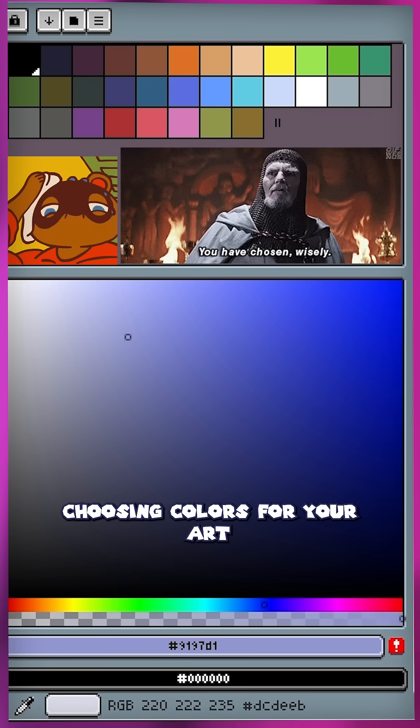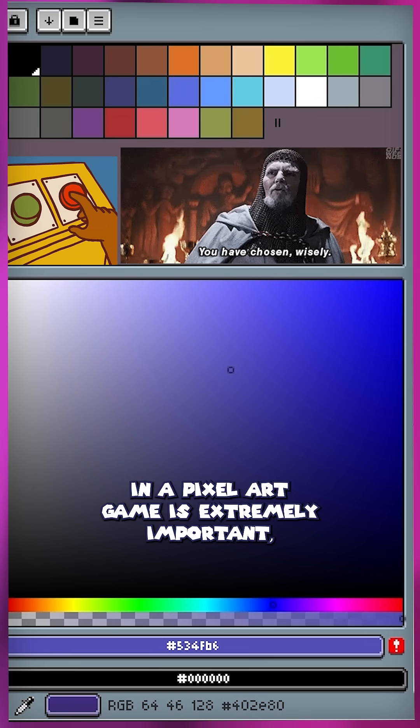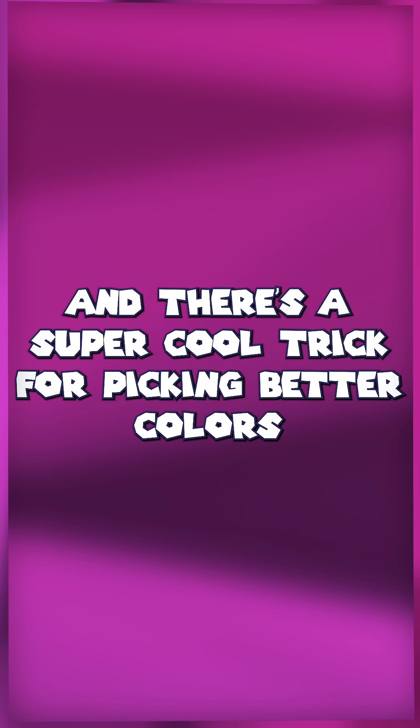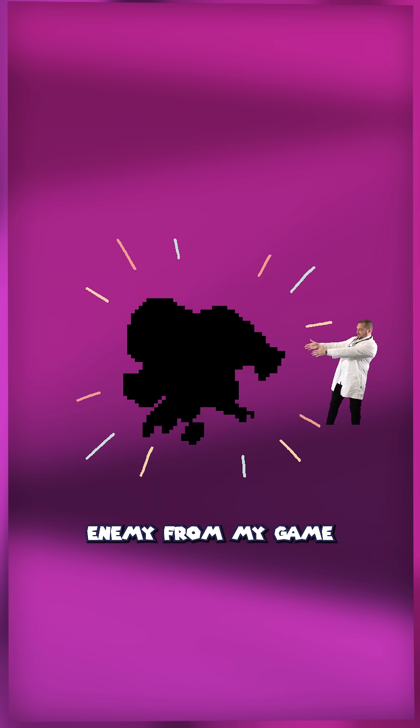A game dev secret about colors. Choosing colors for your art in a pixel art game is extremely important since you're working with a limited color palette. And there's a super cool trick for picking better colors that I'll show you using a new extremely adorable enemy from my game Isadora's Edge.